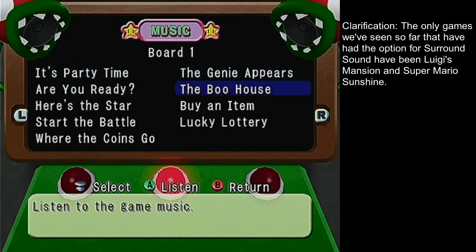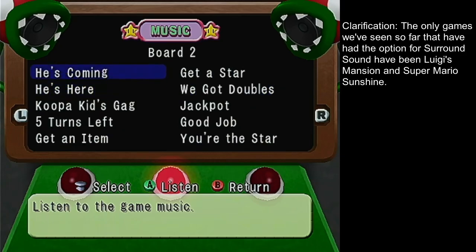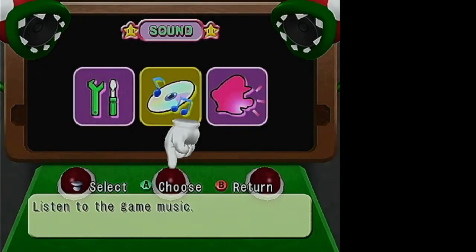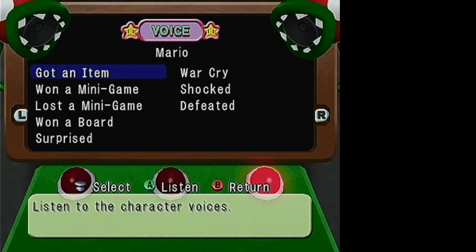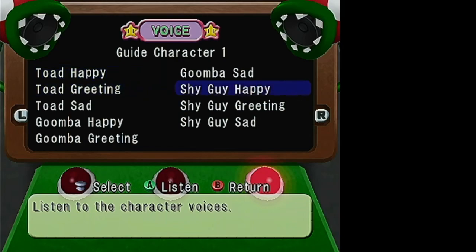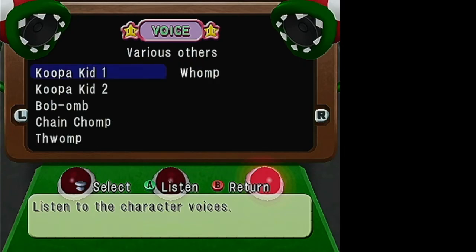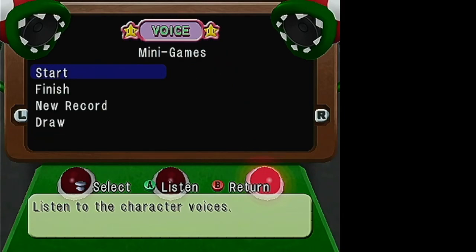The other option here is you can play the music — there are all of the music tracks in the game. I'm going to have a bonus video where I show all of these off. You can also listen to the different character voices. War Cry is what they do when they put on the Bowser suit, and there are various other guide characters and a minigame voice.